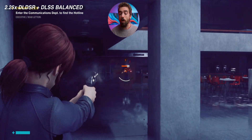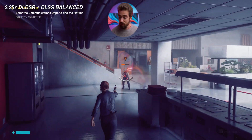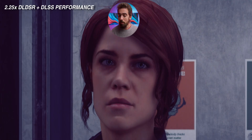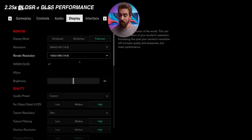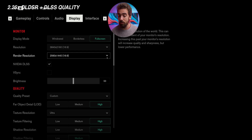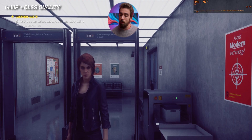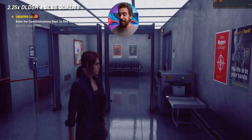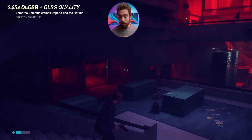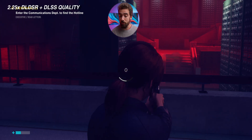Moving on to more recent games — Control is a great example of a different way to use DLDSR, combining it with DLSS to essentially access higher internal resolutions as if you had a 4K monitor. Even the performance mode of DLSS at 4K with DLDSR beats DLSS quality at 1440p, since DLSS performance at 4K renders at 1080p while quality at 1440p only renders at around 960p. Raising your output resolution gives you access to more DLSS resolution options, so you can fine-tune the image. At 2.25x DLDSR combined with DLSS quality, you get a pristine image averaging 60 fps on an RTX 3090 — by far the best I've seen Control look.